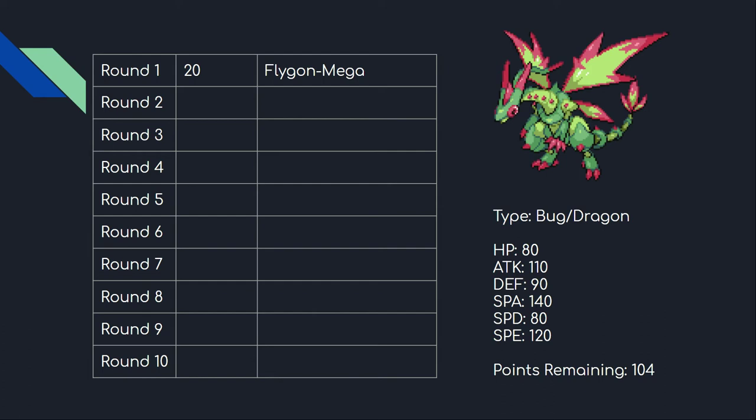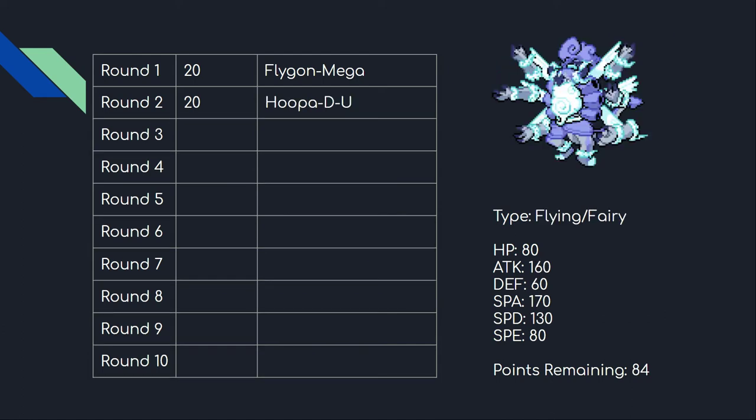Coming back around in round two, a mon I completely did not expect to get — I looked at it and said this thing is so powerful, how is it still here? Delta Hoopa Unbound. It's an incredibly strong mon with great coverage, can run physical or special, and Heavy-Duty Boots gave it a new option this generation, along with Volt Switch or U-turn.